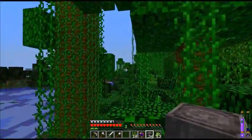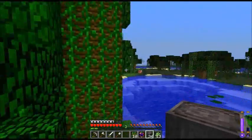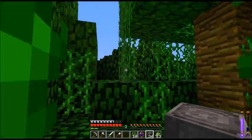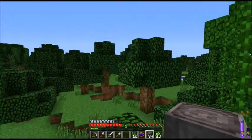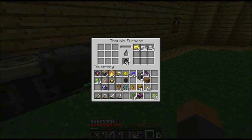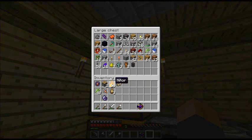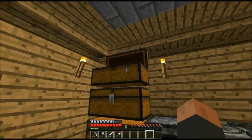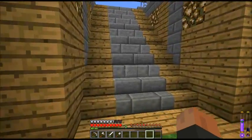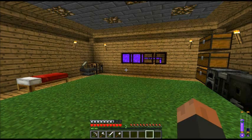Petrified logs only appear in swamps — wait, there's some over there in what looks like a snow biome too, so they seem to go anywhere. I'm assuming they're related to taint somehow but I'm not entirely sure. If anyone in the comments knows what petrified logs can be used for, please feel free to say below, because the mod is so big and I'm not 100% sure how everything interacts with each other.